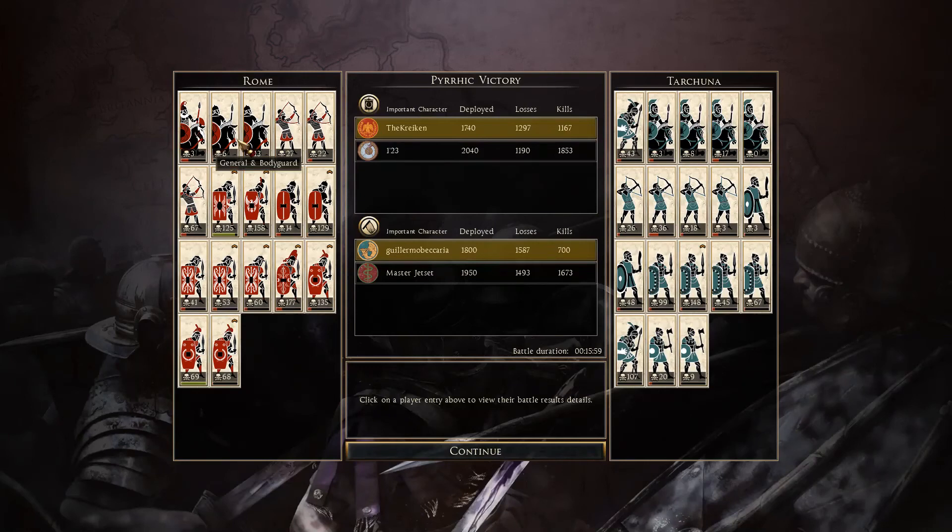Let's end the replay and get into some of the army breakdowns. Starting off with the Roman general — he only ended up with three kills. The Equites pretty much just got run over by the shock cavalry and were also getting shot by the Tarantine cavalry — so only six, six, and 13 kills. The Syrian archers didn't really have a chance — they were charged from the front by Agima spears and Galatian swordsmen and also by a unit of cavalry. Syrian archers with 27, 22, and 67.